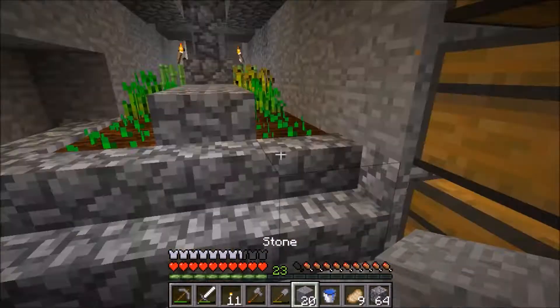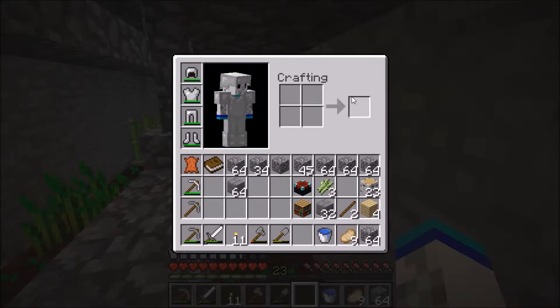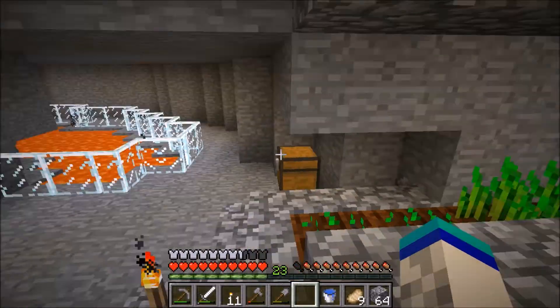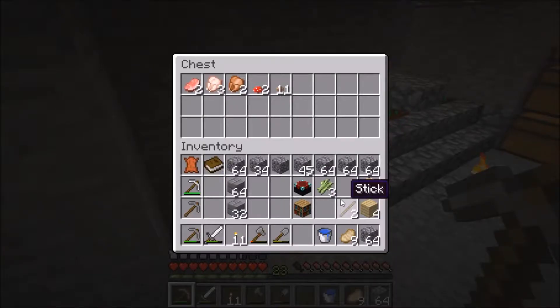We're just going to decorate. I think we were going to — we're cooking up stone to make stone blocks. We have 64 and 32 right now. Yeah, we're going to make an enchantment area.